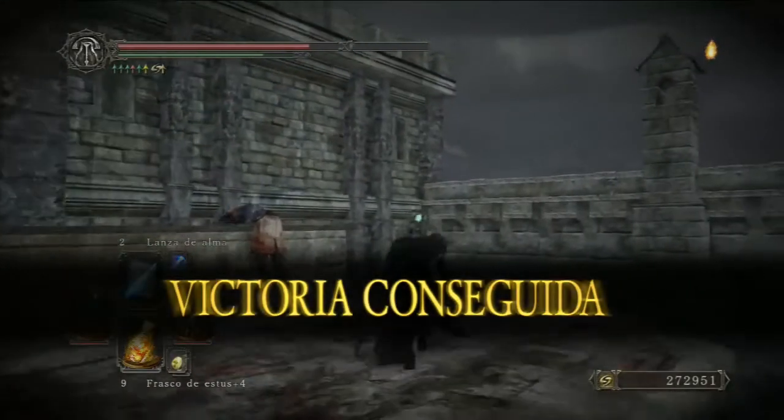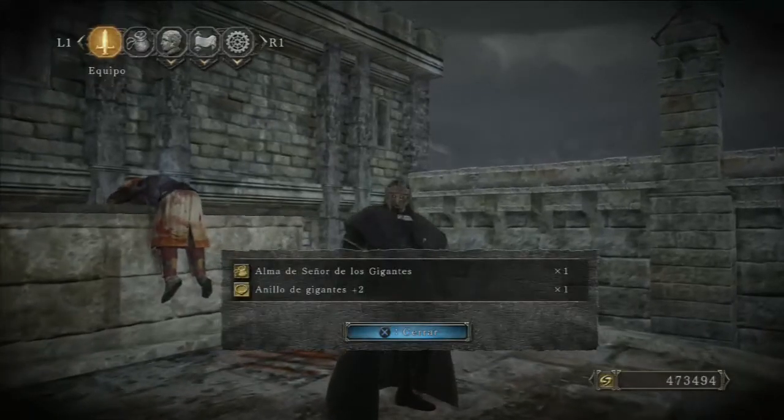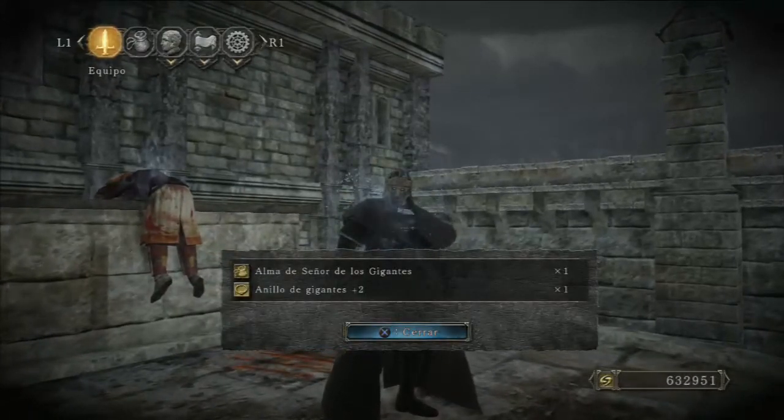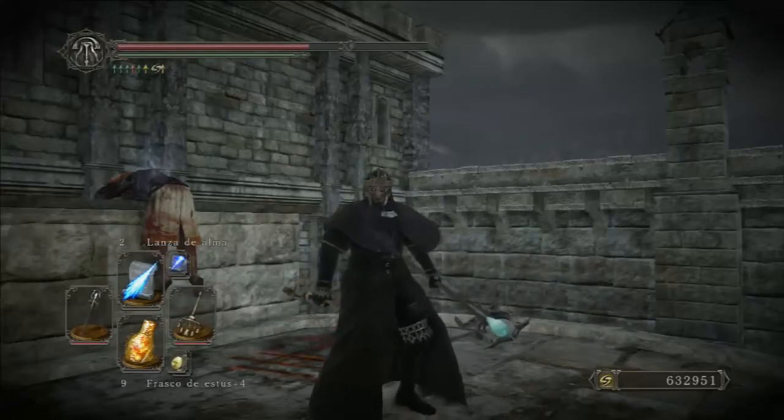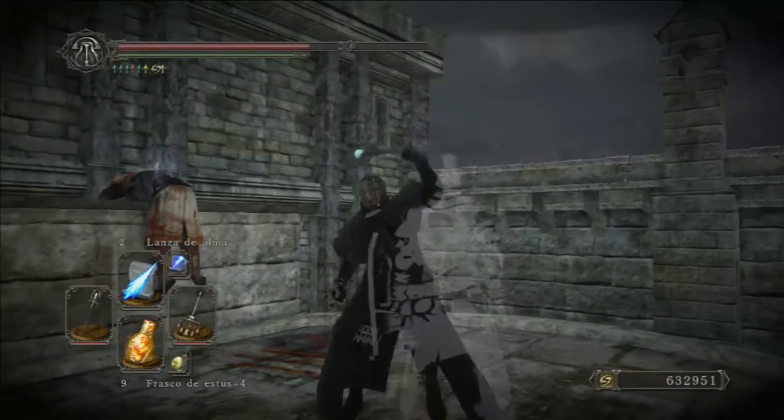Con el anillo de la serpiente plateada nos suelta 360.000 almas. El anillo también nos suelta un anillo. Conseguido, lo hemos conseguido.